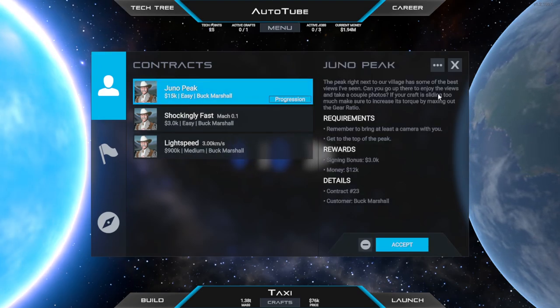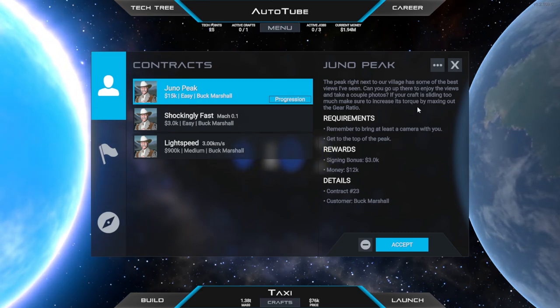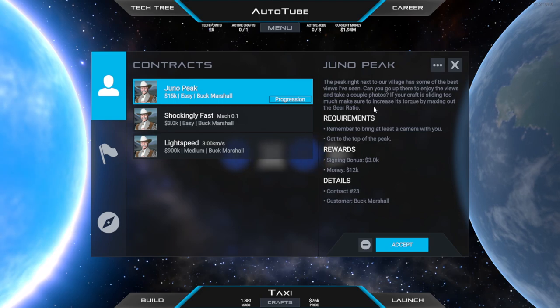The one I'm particularly interested in straight away is Juno Peak. The peak right next to our village has some of the best views I've ever seen. Can you go up there and enjoy the views and take a couple of photos? If your craft is sliding too much, make sure to increase its torque by maxing out the gear ratio. I know what that's talking about, so let's get on with that.